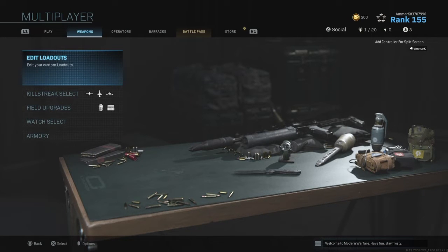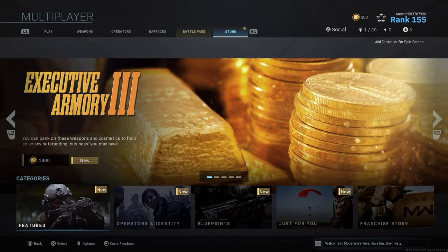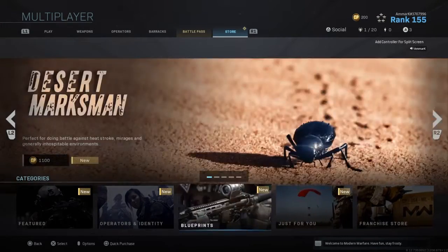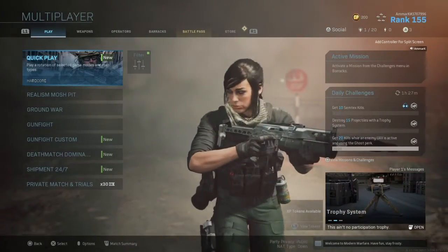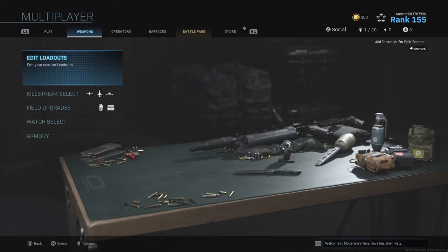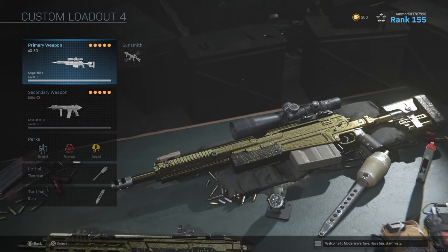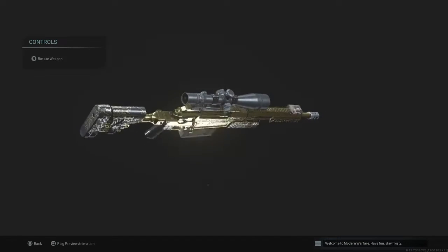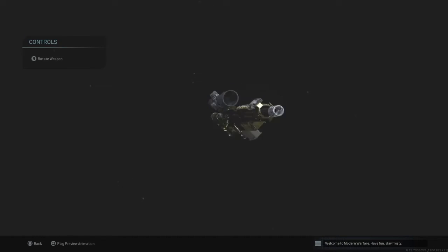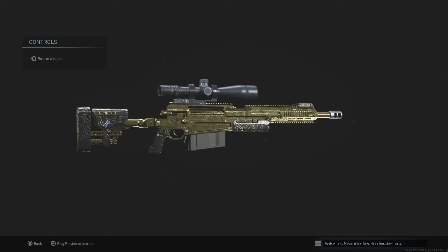What you guys have to do is go ahead to the store area — it keeps refreshing — and look for the Battle Hardened Two Pack. It sometimes comes up there, so you're just going to wait for it to refresh. Once you get that pack, go to the weapons section, then go to your loadouts. As you can see, this sniper rifle does not have the full gold camo — it only covers part of the weapon and not the scope.